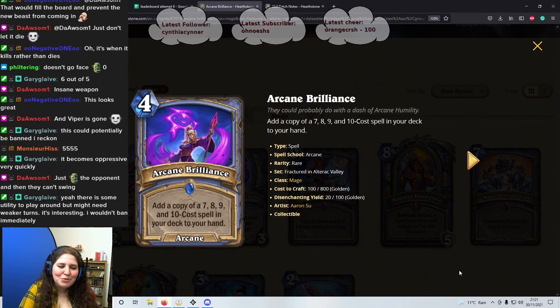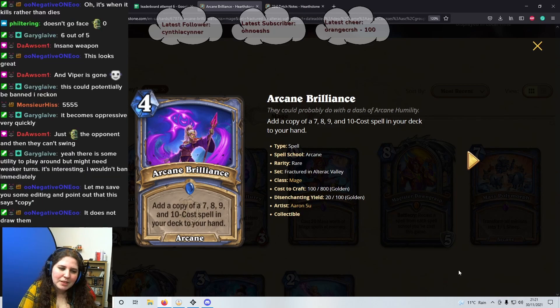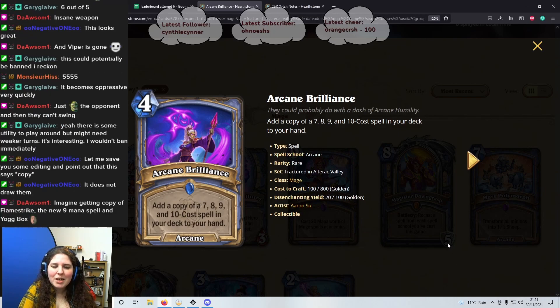That's all the Hunter cards. Next: 4 mana Mage spell, Arcane Brilliant. Add a copy of a 7, 8, 9, and 10 cost spell from your deck to your hand. I don't like it — 1 star. You kind of waste a whole turn playing this, and you can't cast these spells you've just copied until the next turn anyway, so it's incredibly slow. The Hunter weapon was insane but this is just 1 star.